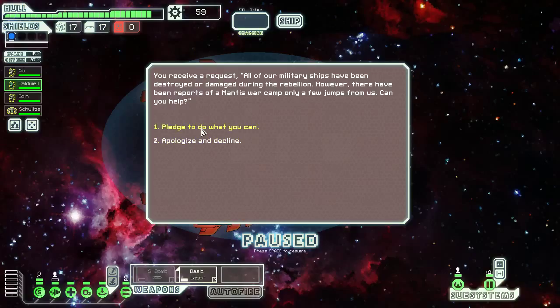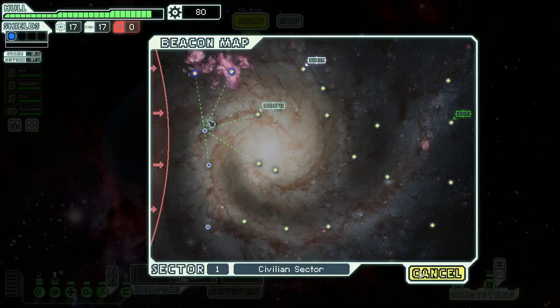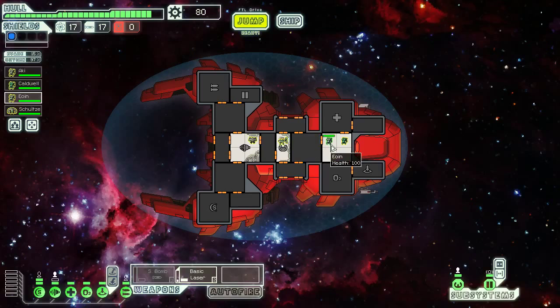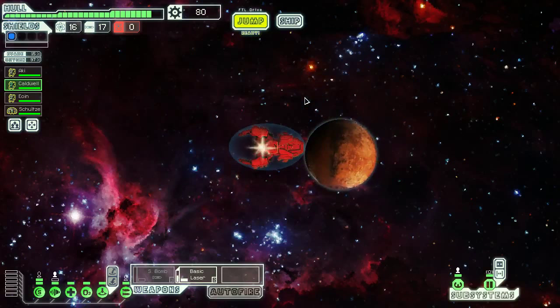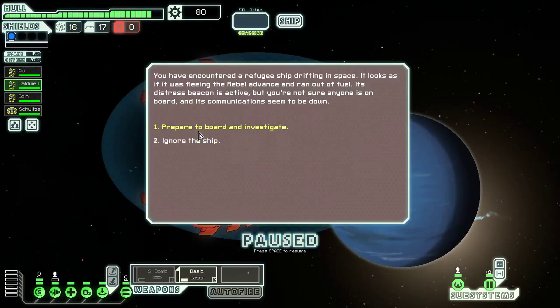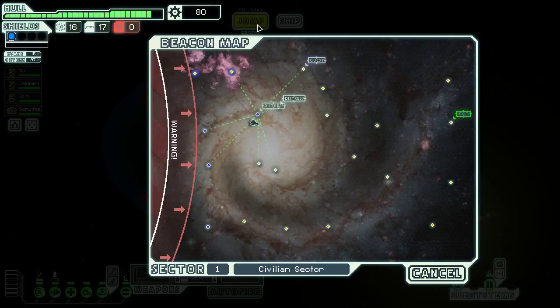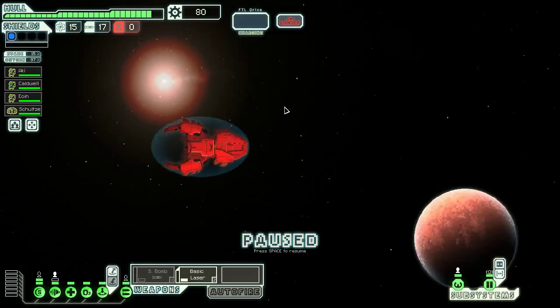Pledge to do what you can — sure. There's a Mantis war camp ahead. Am I not a Mantis? Do I not bleed Mantis blood? Do I not chitter? Feels a little conflicted. Let's try this out. I really don't want to fight too many more Mantis because I want to board them, not have them board us. Looks like there's nothing on that ghost ship, so we'll just head to this distress beacon in the middle here. And then we will head to the quest marker — I have no idea how it will work out for us.